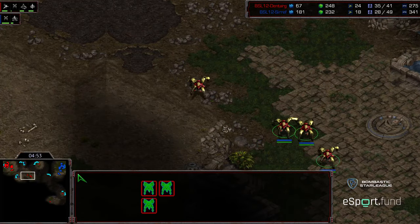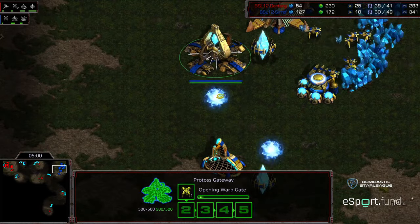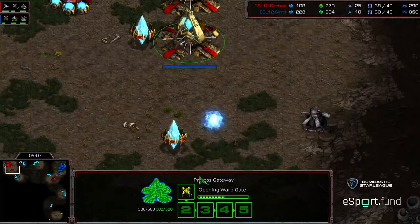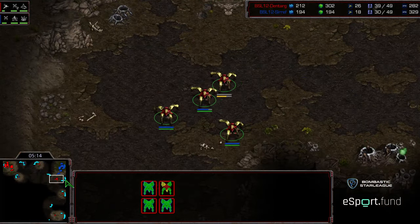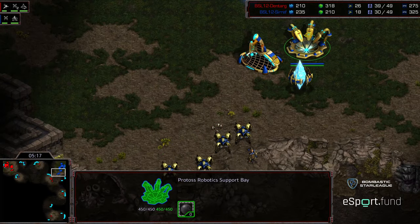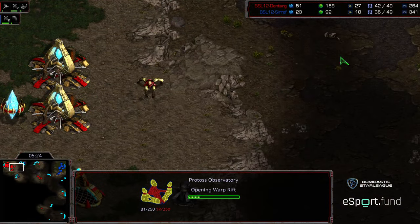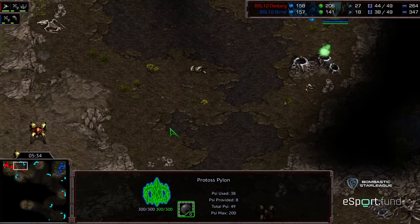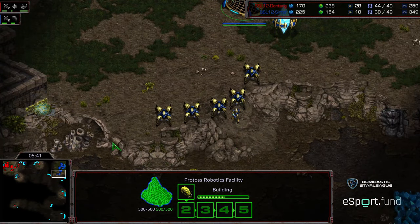Dentarg does not see it though. Initial pylon here at the three o'clock. I assume we've got to be seeing something — proxy? There's the robotic support bay and two gate. Four dragoons making their way up — they're not going to get much headway. Robotic facility making its way, and Dentarg is taking a lot of free fire as he's moving forward. There's the initial reaver being built. I assume we're going to see drops — observer being built as well. He's absolutely going to be aggressive here with two-gate reaver and a forward attack.